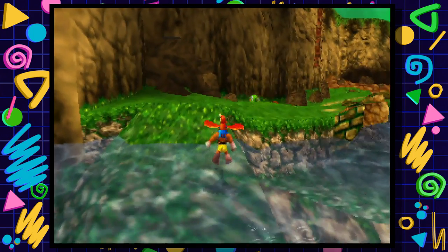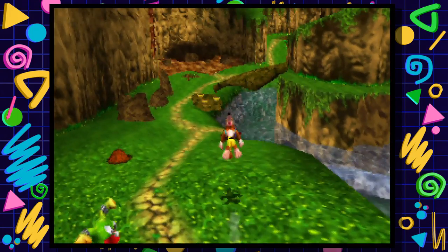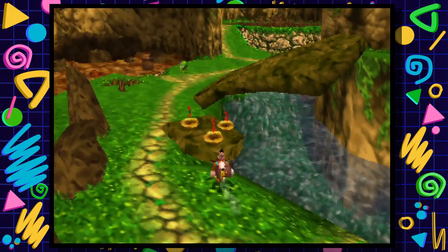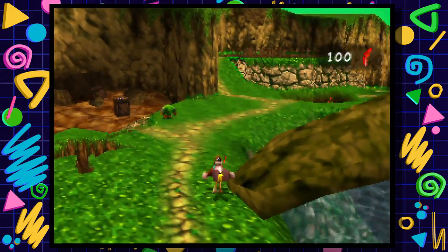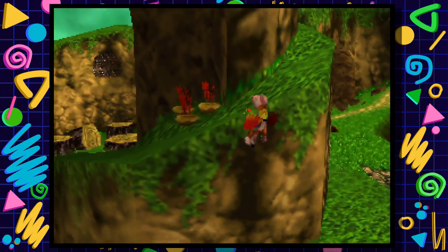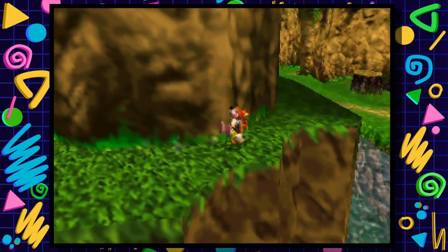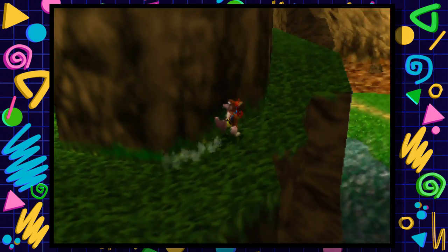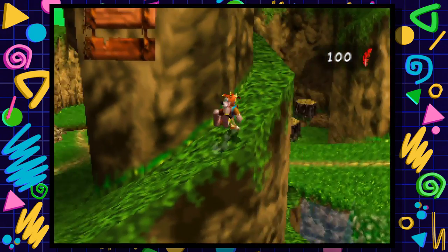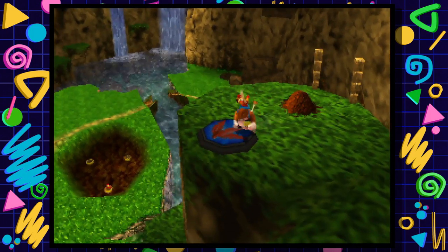We'll have to revisit Spiral Mountain once we get all the Cheato pages, just for the sake of visiting Cheato. But we're not doing that quite yet because we're still missing a few Cheato pages from later levels. Once we get those, we can head back and give them to Cheato, and he'll give us cheats to input.